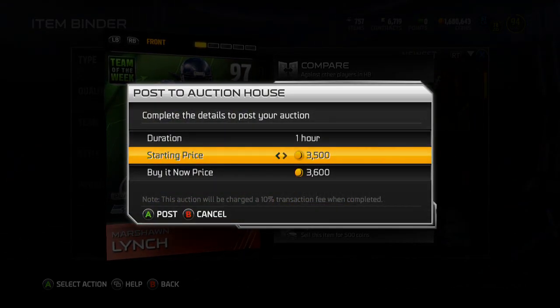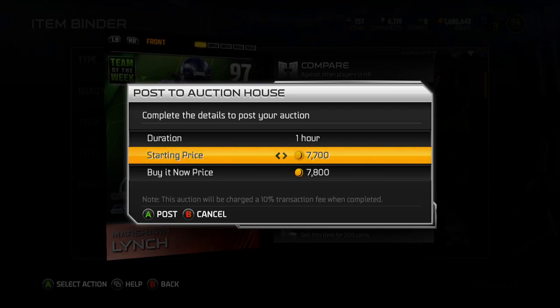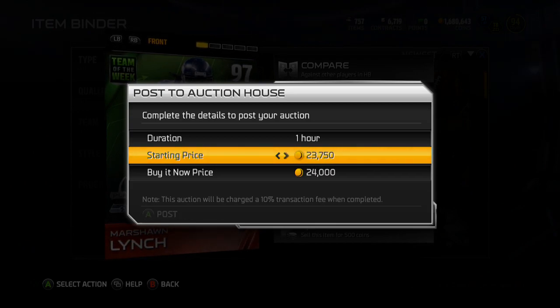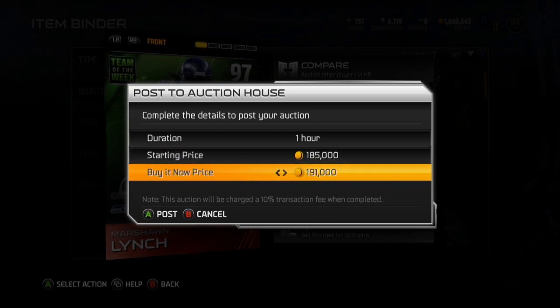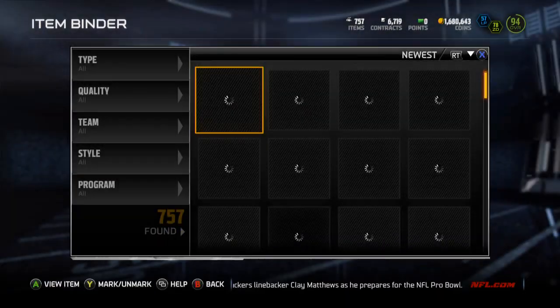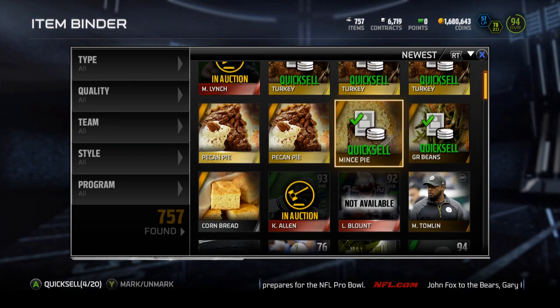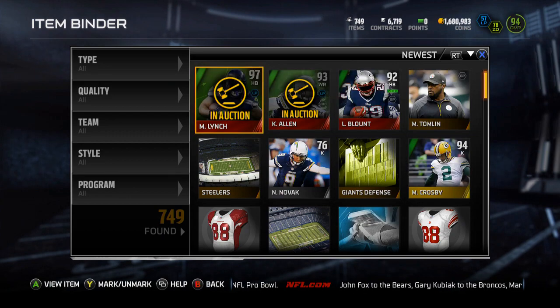I'm actually kind of getting all the way back up in coins thanks to this little pack opening. I'm going to end up making like 600 or 700k off of it, so that's not half bad, because I still got a lot of the Team of the Week collectibles and the gold cards and all that different stuff to sell. I think I still have a few Elites to sell as well. Not doing terribly bad off of this pack opening. Throw that Lynch up there. I'm going to discard these Turkeys and all this crap because they're no good — 340 coins, whatever, that's decent enough.